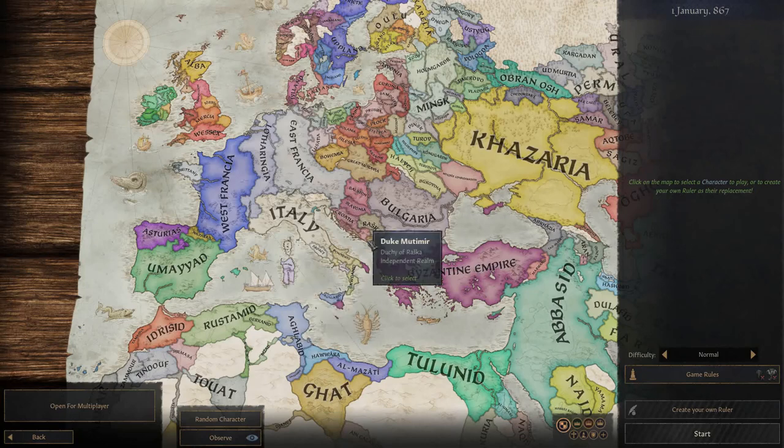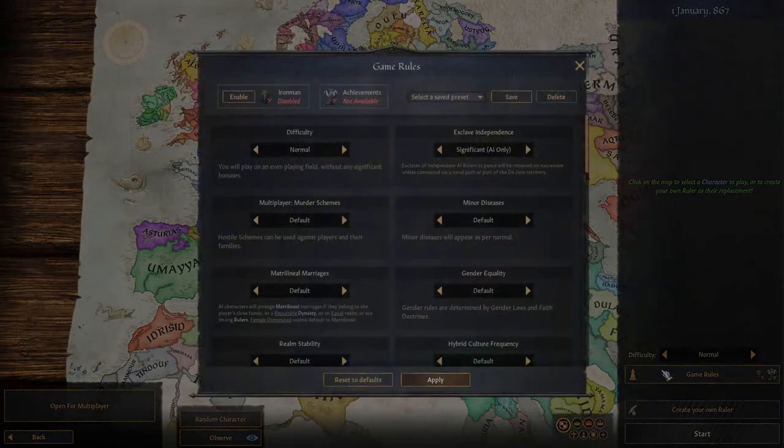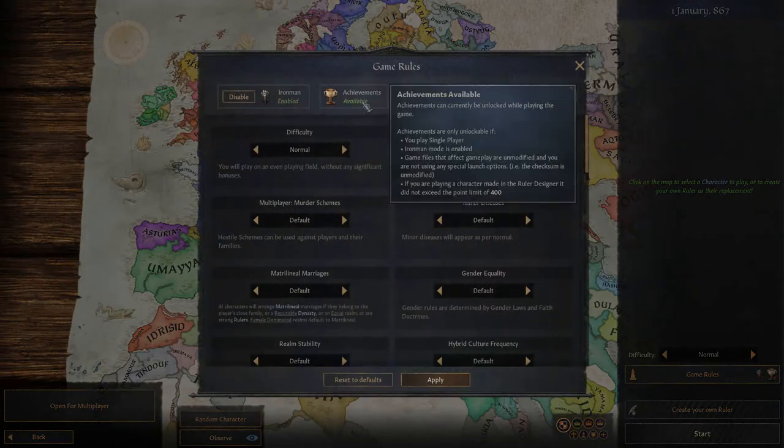This video might be a little longer than usual - I'll aim for around 30 minutes once we get into the series. I'll chapter this so if you don't want to watch the character creation you can skip ahead. This is Royal Court without any mods at all, just the vanilla game. Game rules: Iron Man, so achievements are available.